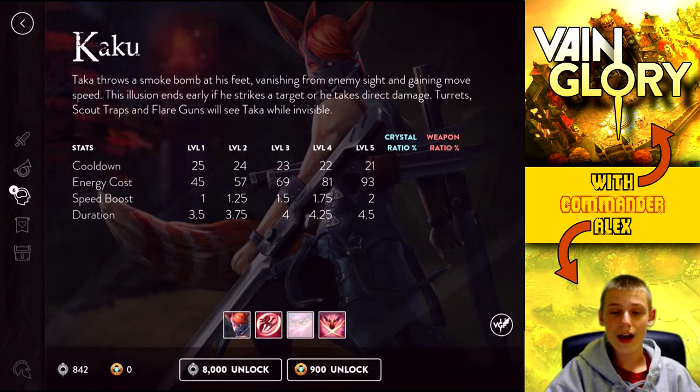Now, Kaku is a big ability for him. It doesn't add damage, but it does allow him to go invisible. This is a really cool ability — it's basically stealth, and it's the first one in the game. It can be revealed by turrets, scout traps, and flare guns. We're going to take a look at how that works and how you can use it in lane or if you're in the jungle being chased by someone.